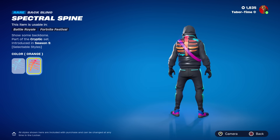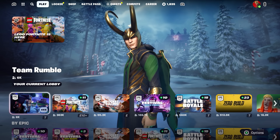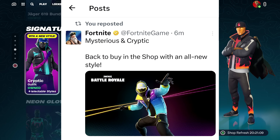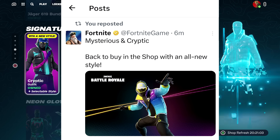It was in the news tab but they took it out — there's no longer a reference to the Cryptic skin there. So we have to go to the official Fortnite Twitter to understand what happened. The official Fortnite Twitter account posted: 'Mysterious and Cryptic — back to buy in the shop with an all-new style,' and look at the image they posted.